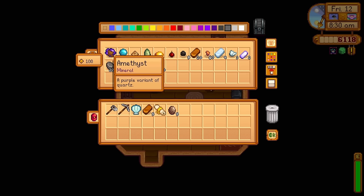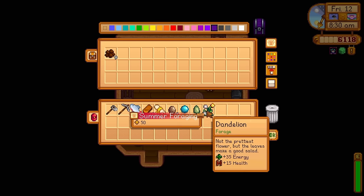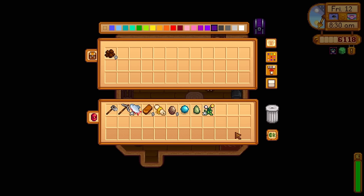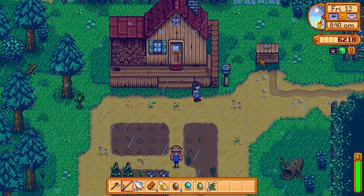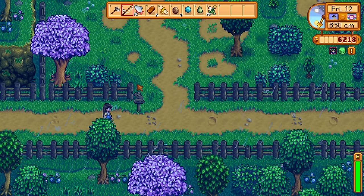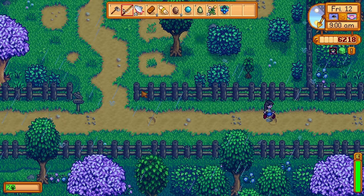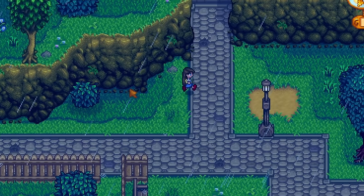I'm gonna open these geodes too, and since we'll be in town I may as well donate some things for the community center. We just have a fish and a dandelion — it's not much. We also get 100 gold from crafting a scarecrow, which is kind of nice. It does feel like we're wasting a good luck day a little bit, but we might get lucky with chests. If we had a good pickaxe or a lot of food — because we have neither — it was just gonna be a struggle.